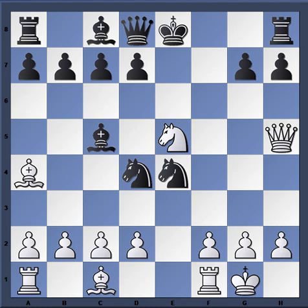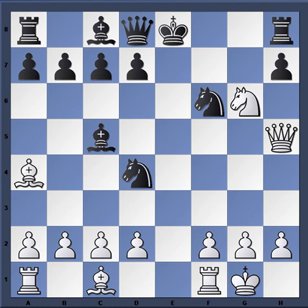After knight takes e4 comes queen h5 check — this is a common theme you have to always keep in mind in these types of openings, whether it's the Dutch, Latvian, or any opening where the f-pawn is moved early. The kingside becomes weak, and there are often attacks on g6 and on the h5-e8 diagonal, especially when the king is not castled and you have a knight on e5 or a bishop on d3. When g6 is played, you can simply take.